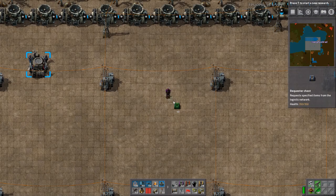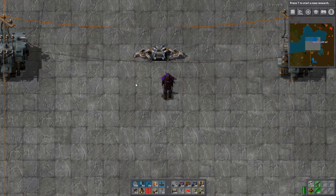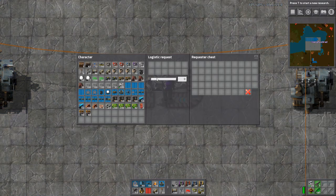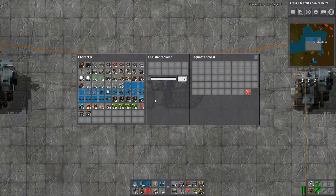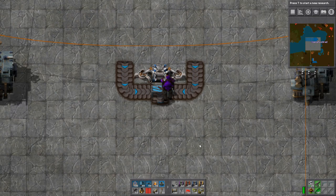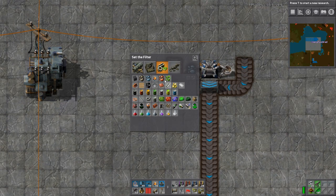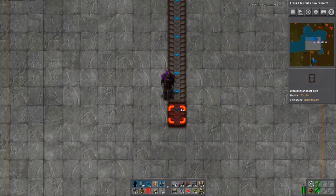I'm just going to build this thing from start to finish, then switch it on and explain it as we go. This requested chest — imagine it could be lines of ore — this is just where I'm going to get my ore from. That's your ore input there. We're going to put iron on the left and copper on the right. This is the input into the machine.